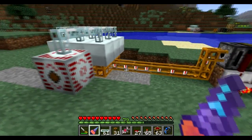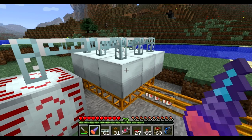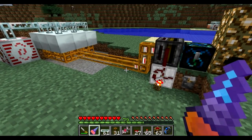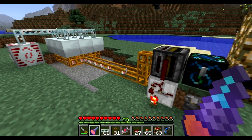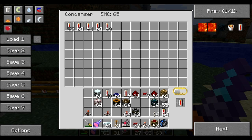Now, this system works — there is no doubt about that. Geothermal generators receive lava cells no problem and generate energy for you. However, there are a few differences between this and my previous system. The biggest and most important one is that lava cells require 128 EMC to generate, whereas redstone requires 64.